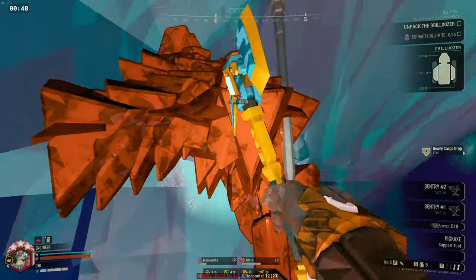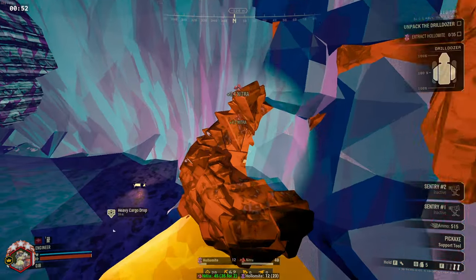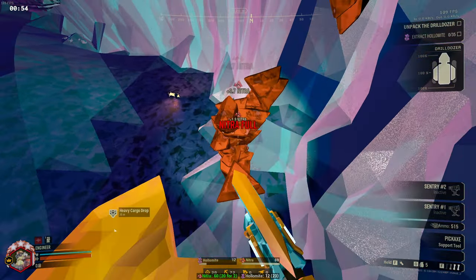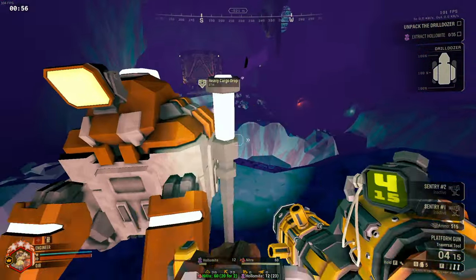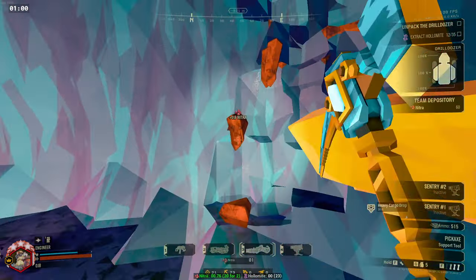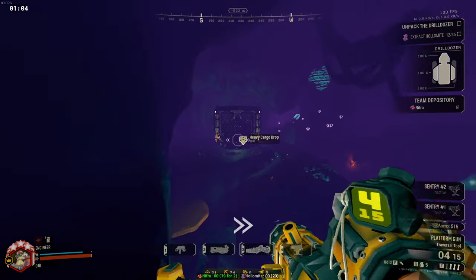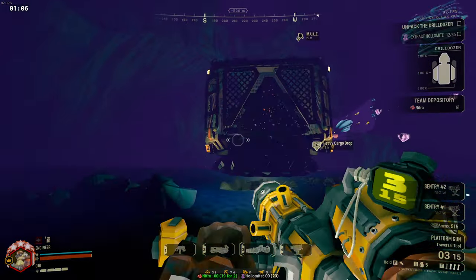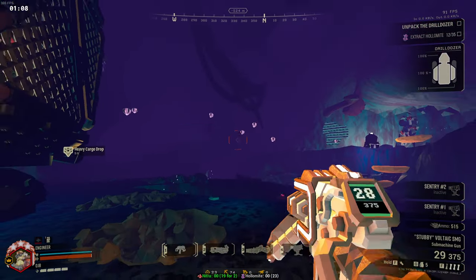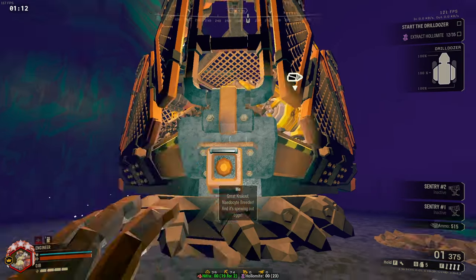Molly! Inventory is full! Time to process! We gotta locate and destroy the brute nexus or we will have glyph spawns on our tail forever! I'm wondering if fighting bugs and moving dirt is the best way to make a living. NATO-type breeder — and it's spewing out eggs!